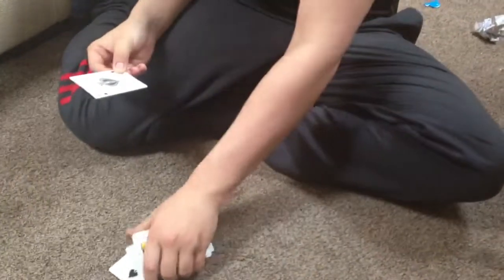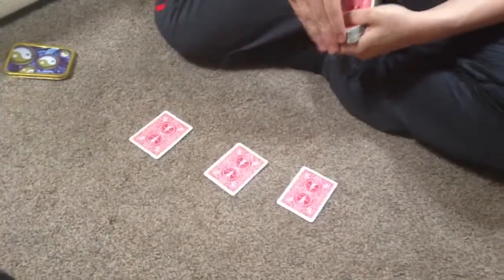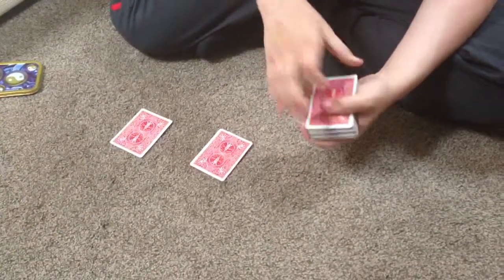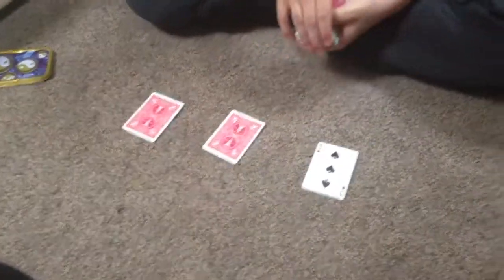So we'll pick up the Three, pick up the Two, pick up the Ace, and put them back on. So now I'll put them in order - Three, Two, and Ace. I'll take the Three and put it to the bottom, give it a little snap and a shake, and the Three comes back to the top.